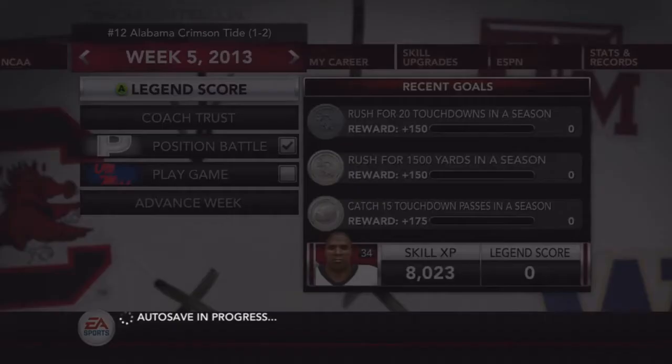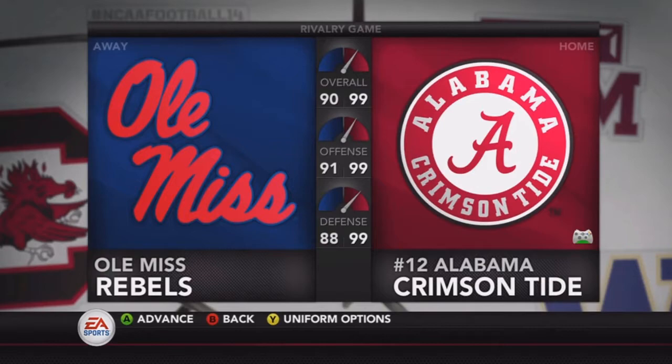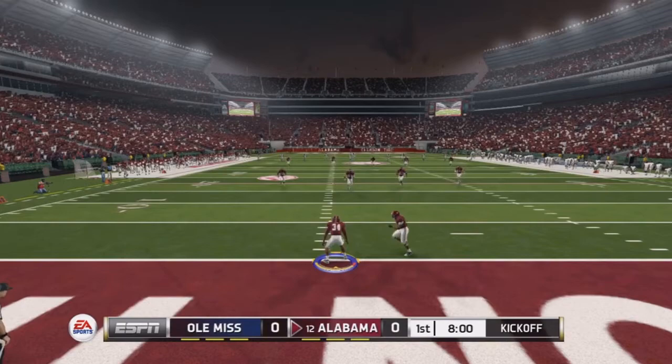TJ Yeldon, who is the starter, is injured, so Austin Morris will be starting this game. We head into week five playing against Ole Miss. This should be a pretty good game — Ole Miss isn't the best team but they're rated pretty well, so we'll see how it goes. Alabama gets the ball first.